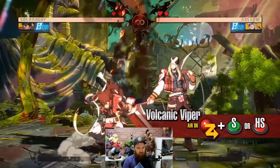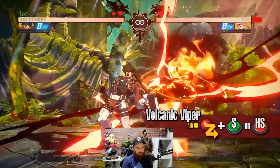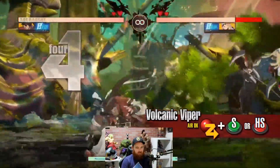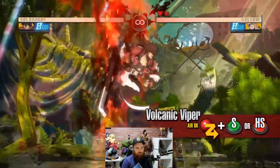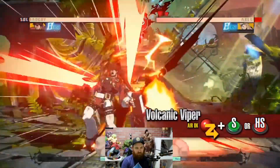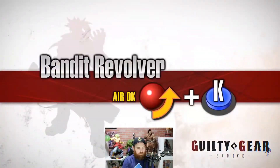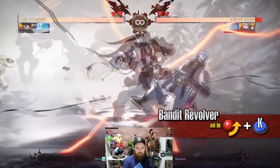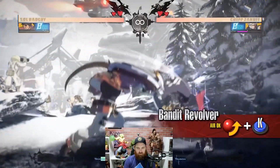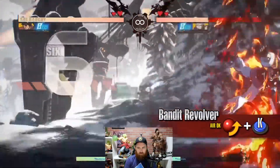Volcanic Viper — Sol becomes invincible and strikes above him while rising in the air. There are two versions: the Slash and Heavy Slash version. The Heavy Slash version does more damage but will leave Sol more vulnerable if the attack whiffs. You can also do it coming in from the air. It is a great move to use after being knocked down or during the opponent's offense to escape tough situations — it's invincible. Bandit Revolver — Sol lunges forward with a flying kick. When the knee connects it knocks the opponent far away. You can connect this move by cancelling from normal attacks, making it a great combo tool to push the opponent into the corner.